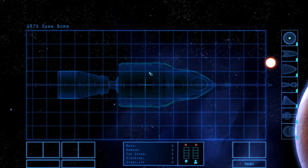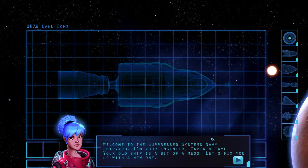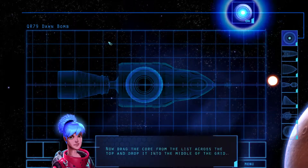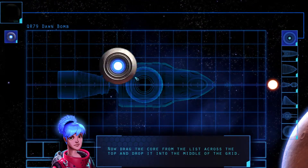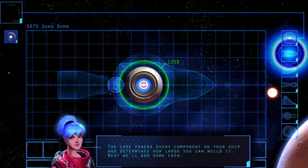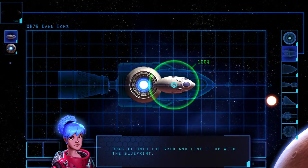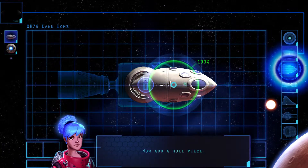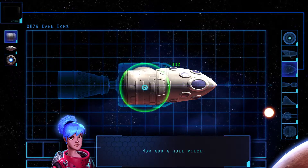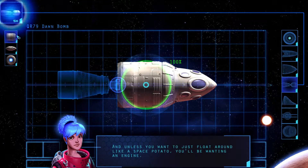So this is the screen where you build your own ship. As you go through and earn credits you unlock bigger and better parts. Obviously for now I've just got the normal stuff. You need crew, power, and obviously weapons. It's quite satisfying to build ships because it's quite easy — this is roughly how long it takes even in normal play.